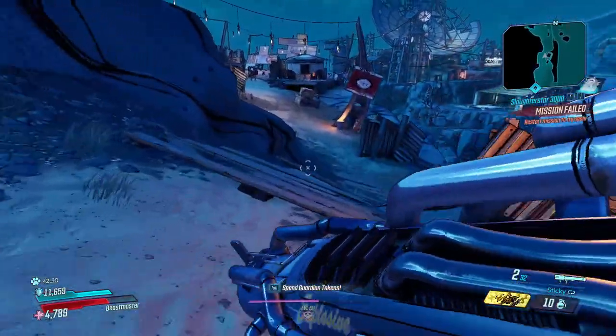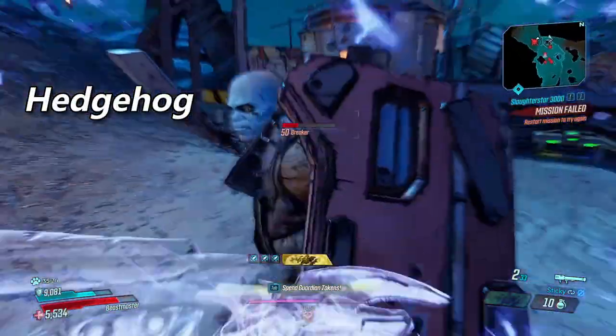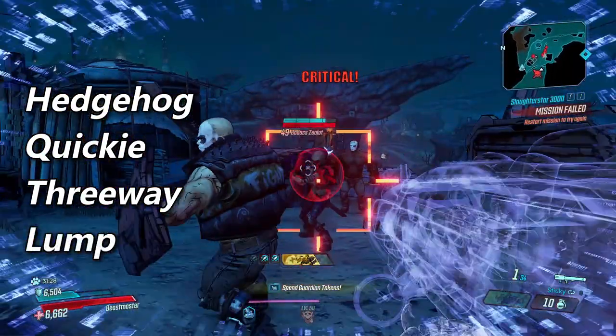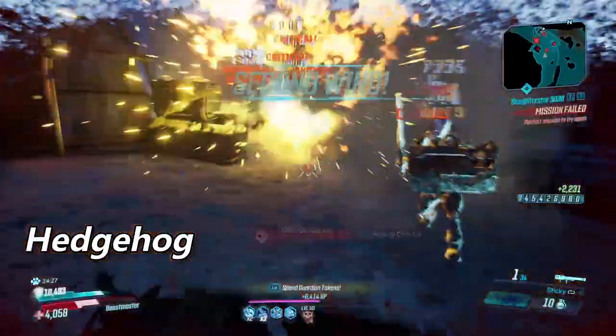Torg heavy weapons will have four different barrels that they can spawn with, and each barrel will have its own set of unique accessories. The barrels are the hedgehog barrel, the quickie barrel, the three-way barrel, and the lump, which is the alien barrel. We'll start off with the hedgehog. The hedgehog will have the second highest base damage and the second highest base fire rate of the non-alien barrels.